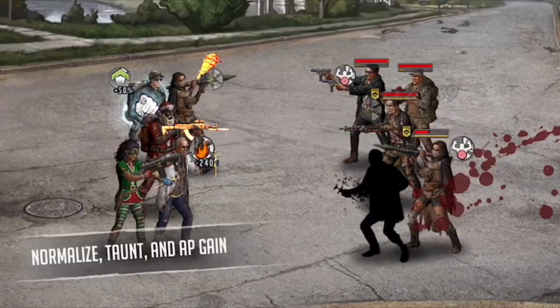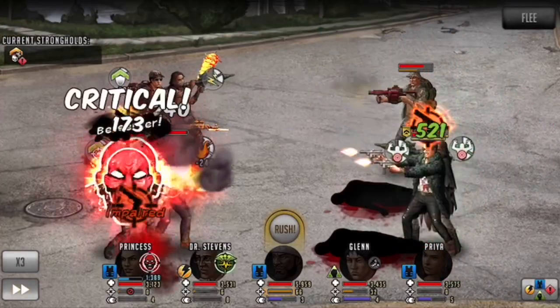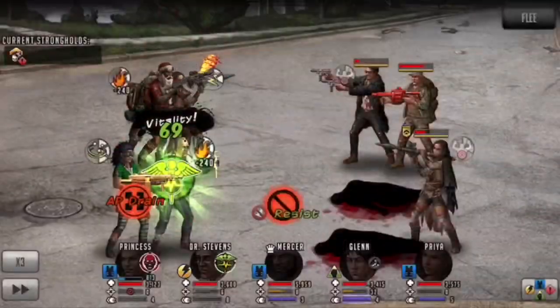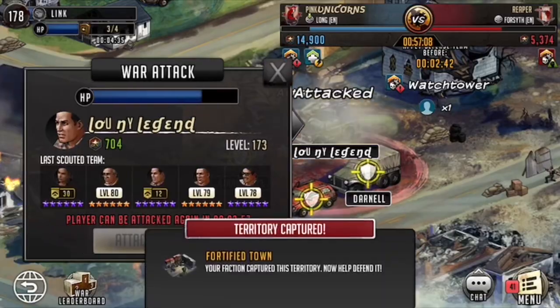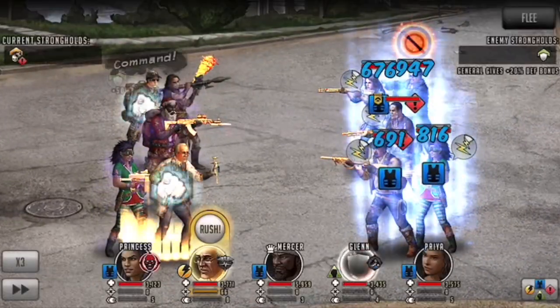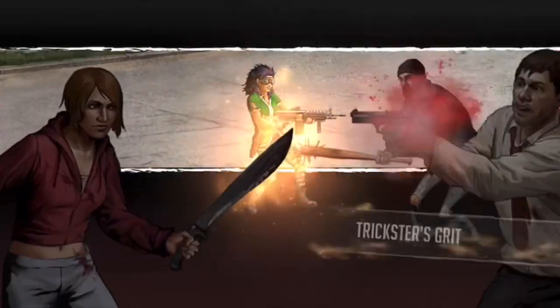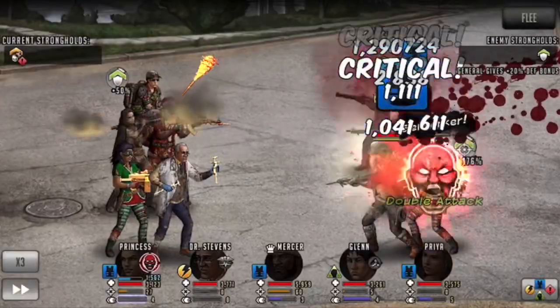In a lot of my matches I'm really just doing manual on the first turn, and then sometimes using auto on the second turn, just because I'm setting up my Priya as well as my Princess — usually on the first turn — to rush on the second turn. And sometimes I will end up commanding Princess so that I use her active skill after as well, just as a way to clean up the mess after.